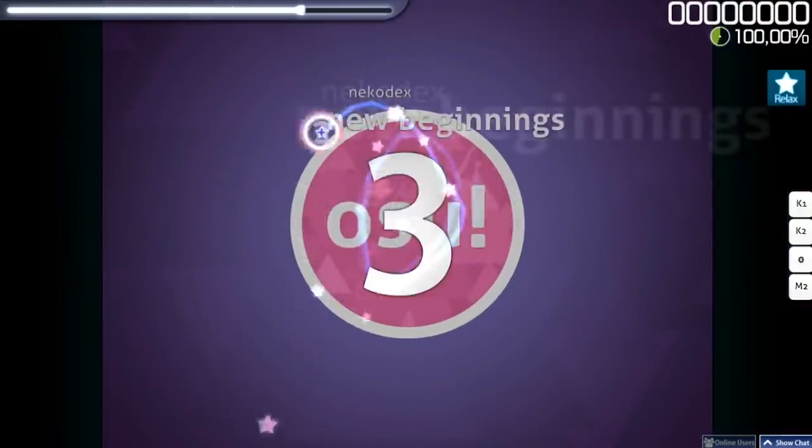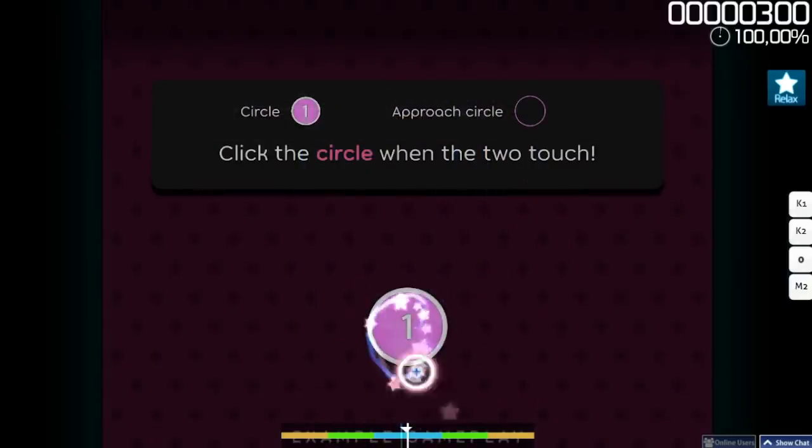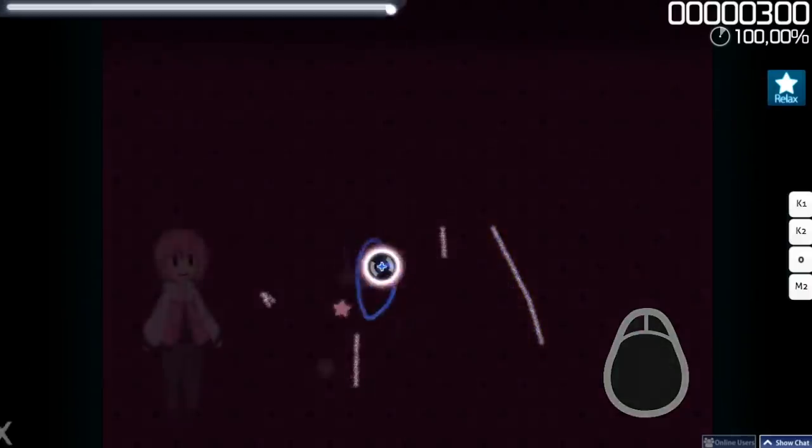Hello and welcome to Ose! Let's learn how to play! Ose is a game of circles. When you approach a circle, that is the edge of the inner circle, that's your cue to click it. You can then earn more score by accurately syncing your clicks to the music. Give these circles a try.